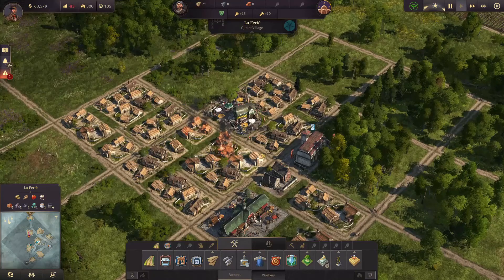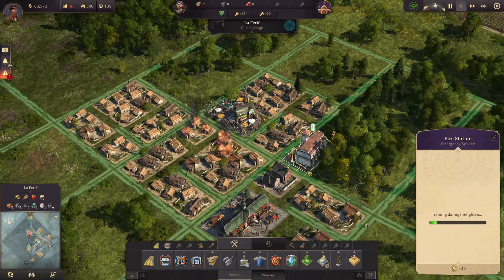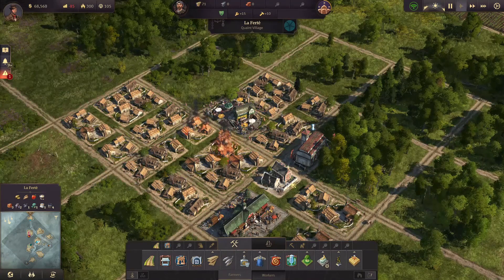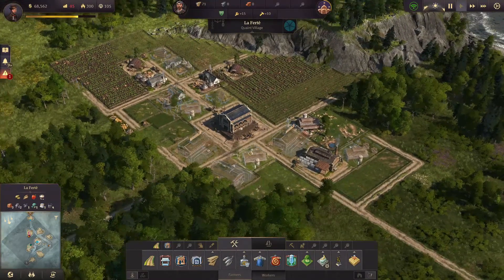This is really bad — I completely forgot that. Now we need to wait for the firefighters to train. They will handle that. Let's do important stuff first and go back to the farmer's village.